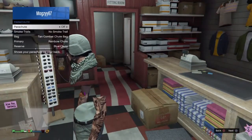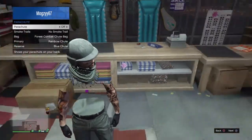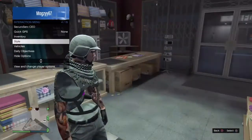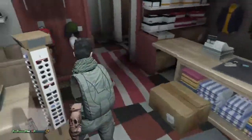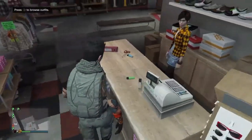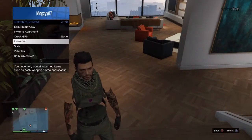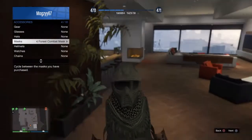Go into style, parachute, and find the forest combat shoe bag and put it on. Once you've done that, take off any headgear. Then save it as an outfit. Once you make it into your apartment, go into inventory, go into style, go into accessories, and find the forest combat mask.